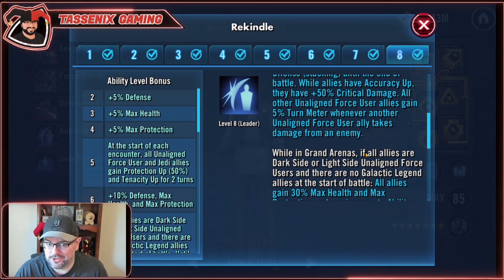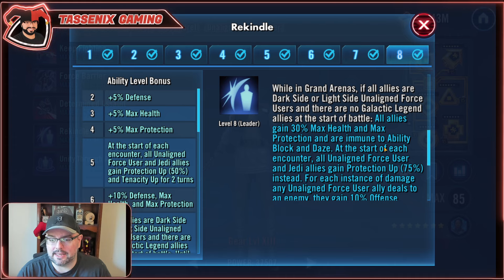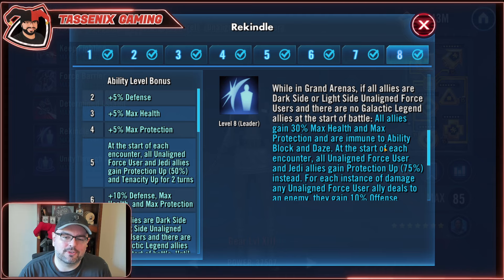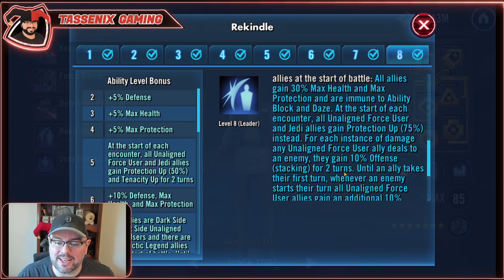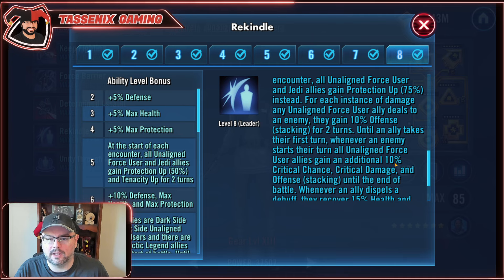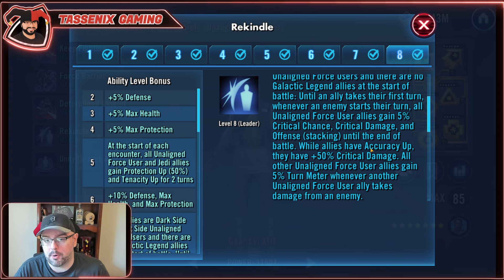Now the GAC Omicron effect: while in Grand Arenas, if all allies are dark side or light side Unaligned Force Users and there are no Galactic Legend allies at the start of battle, all allies gain 30% max health and max protection and are immune to ability block and daze. At the start of each encounter, all Unaligned Force User and Jedi allies gain protection up 75% instead of 50%. For each instance of damage any Unaligned Force User ally deals to an enemy, they gain 10% offense stacking for two turns, and until an ally takes their first turn, whenever an enemy starts their turn, all Unaligned Force User allies gain an additional 10% crit chance, crit damage, and offense stacking — so that's 15% total per stack in Grand Arena. That's pretty impressive.